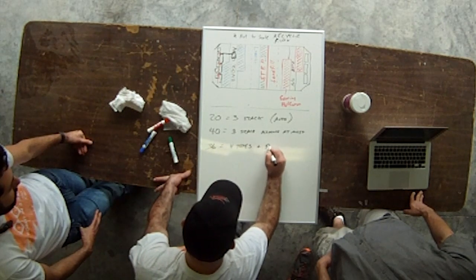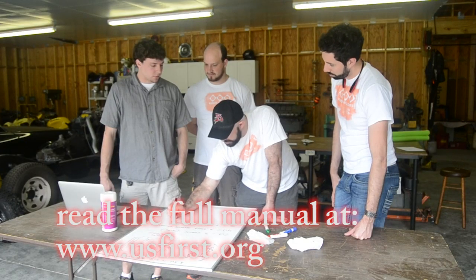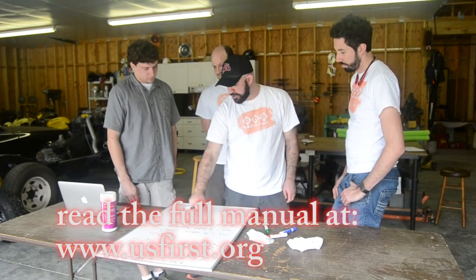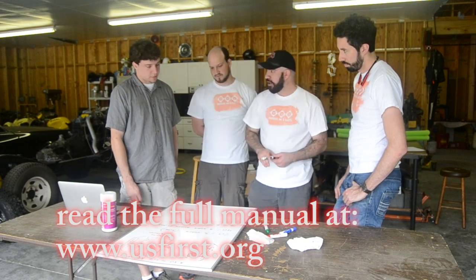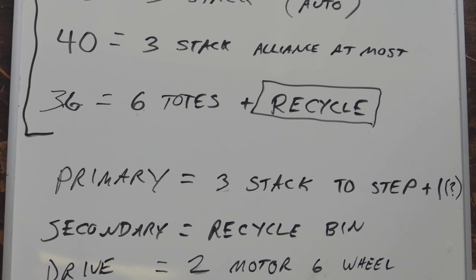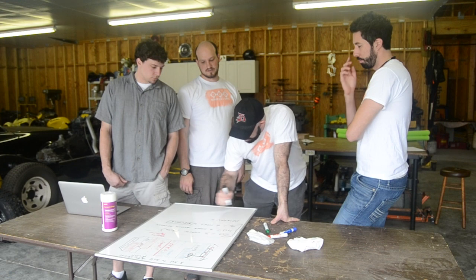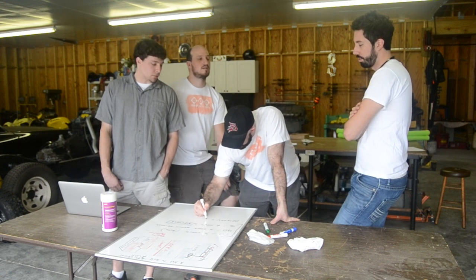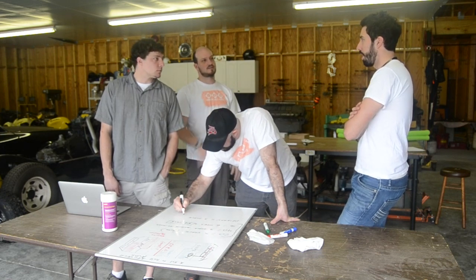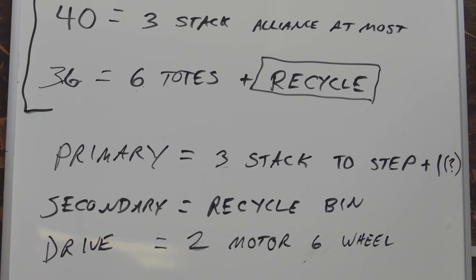Plus the recycle. You want four totes on that? There are two total co-op, but the primary is a big stack. At a minimum, you'd be able to do a stack of three and be able to lift it over. Two steps — because if we can do this two-step, we can do the four.